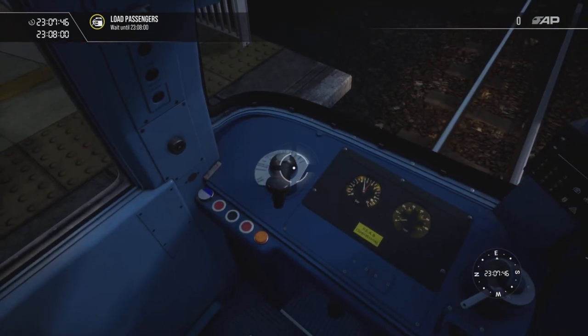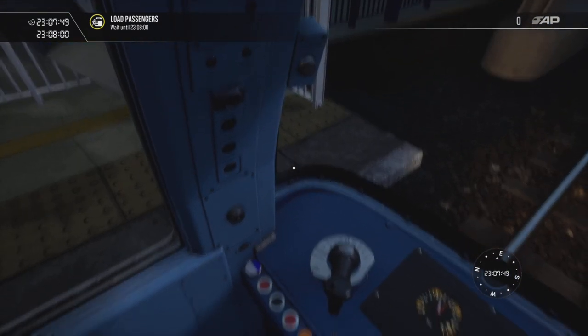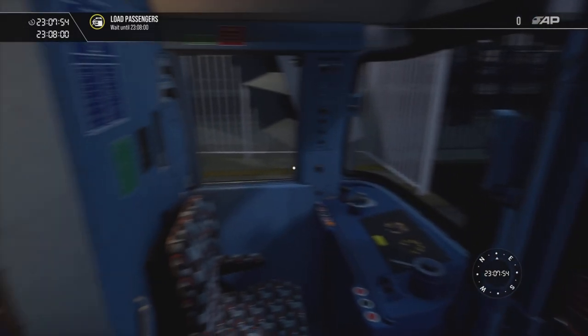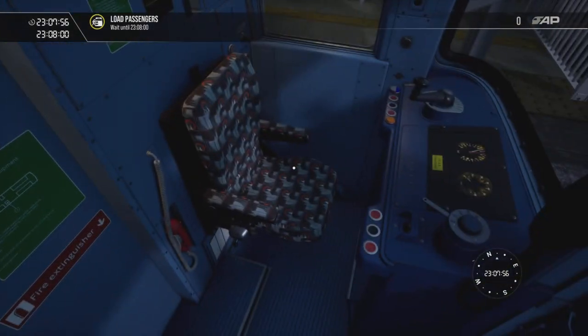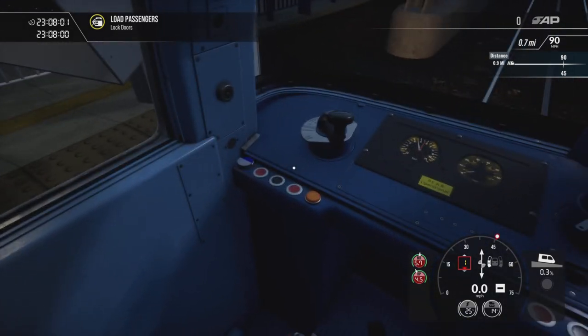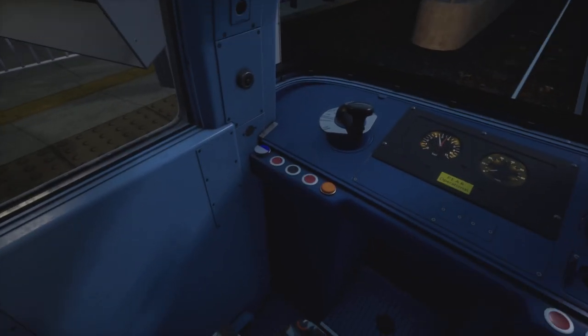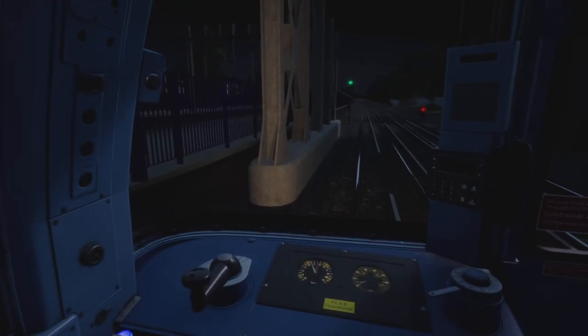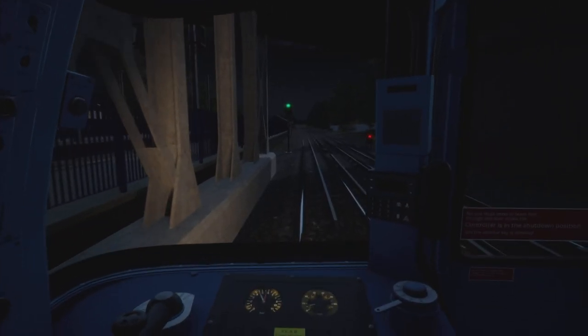Keys are already in. Power brake controller is in the real position and hold. Destination: Elephant and Castle. All good to go. Green signal — whacking the door close button. The speed limit departing Harrow and Wealdstone is 45 miles an hour.